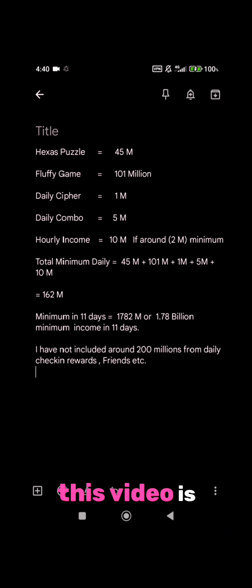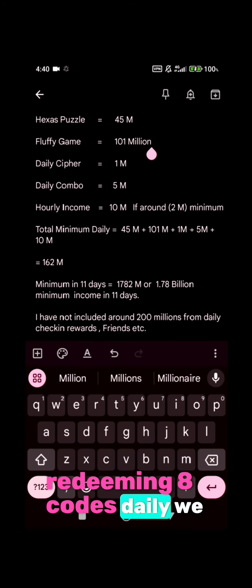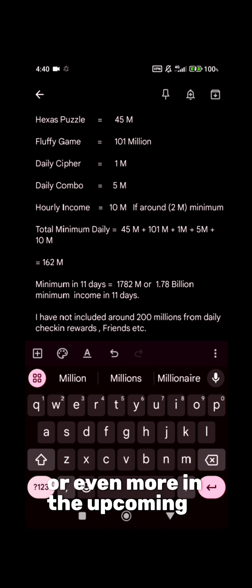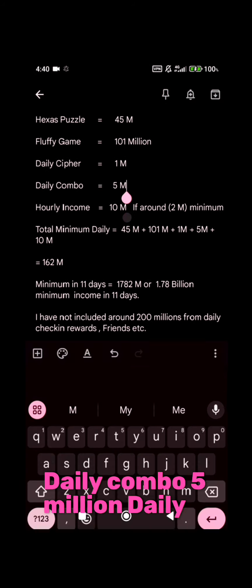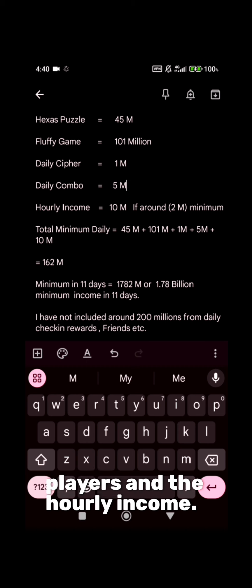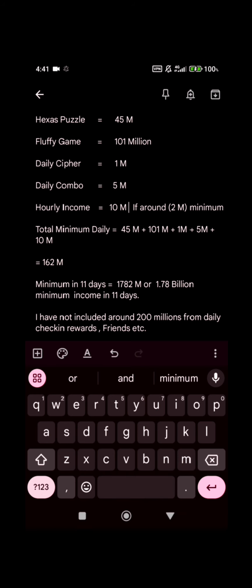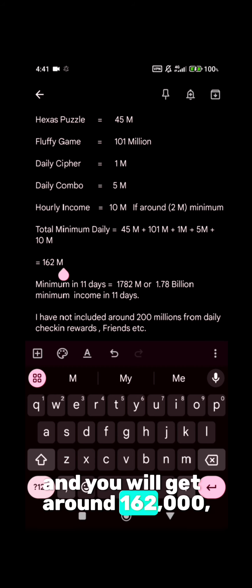For our final conclusion: from Hexar's puzzle we can earn up to 45 million. From the Fluffy game, redeeming eight codes daily, we will get 101 million — and it may increase up to 20 million per code or even more in upcoming days. Daily cipher: 1 million. Daily combo: 5 million, though I recommend daily combo is not suitable for veteran players but good for new players. If you have 2 million in early income, the minimum income we can have in a day is 10 million. So summing up: 45 million plus 101 million plus 1 million plus 5 million plus 10 million equals around 162 million in a day.